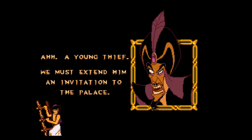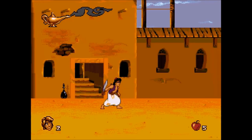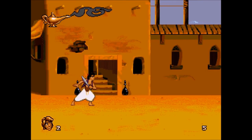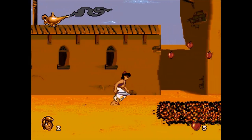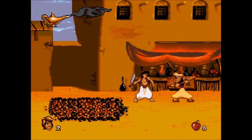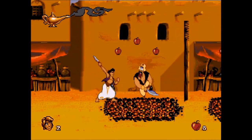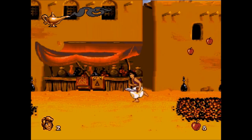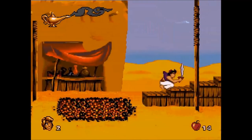Jafar spots a young thief and plans to extend him an invitation to the palace — which probably means a path full of enemies we have to fight through. This guy is Aladdin, the hero of the story. Let's see if the controls work. I have to jump over obstacles and kill enemies. On the top left you see a magic lamp with smoke — that will be my health bar.